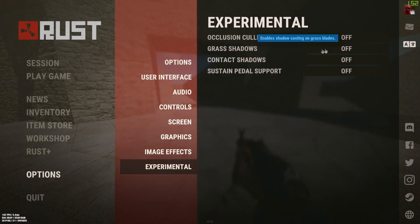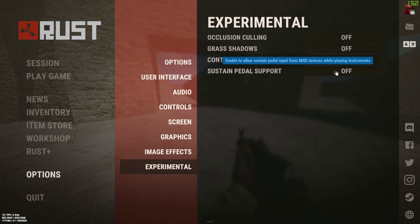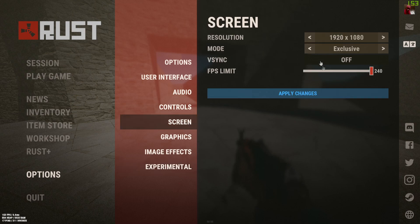Grass shadows — have that off because you just don't need it and it makes it hard to see people. Contact shadows I have off as well — if you're trying to see people easier and get higher FPS, it will have some impact, so have it off.